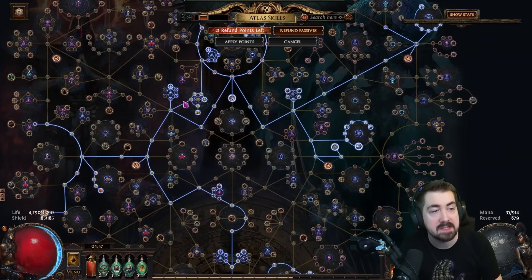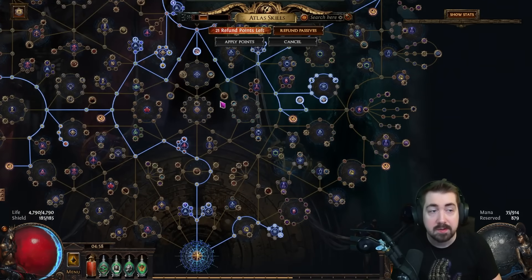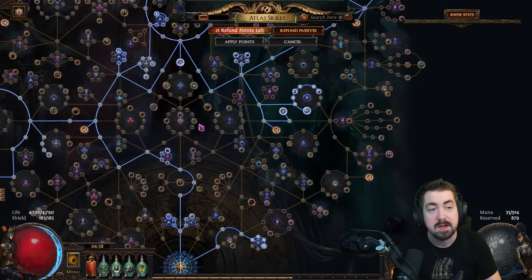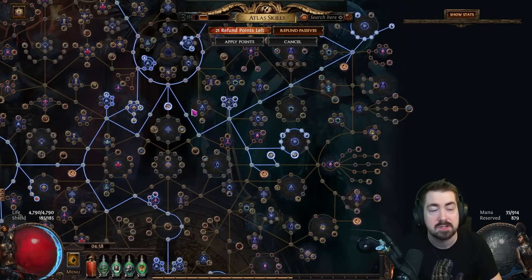Anything that just passively adds monsters to your map, like shrines and strong boxes - they're really good everywhere, but I prefer to have these in high tier maps because they don't slow me down and just add a bunch of extra monsters for more XP, more drops, et cetera.